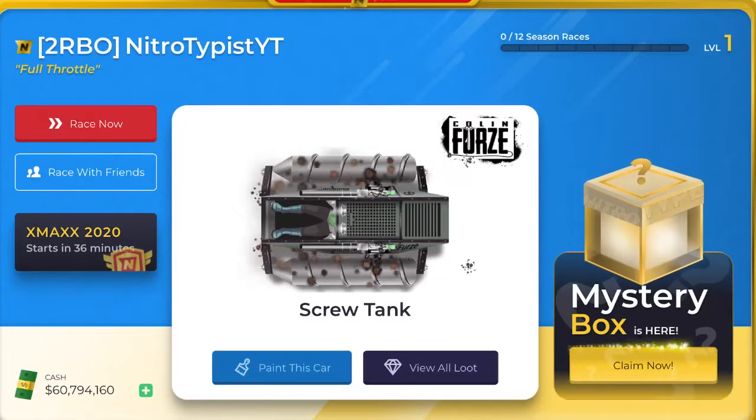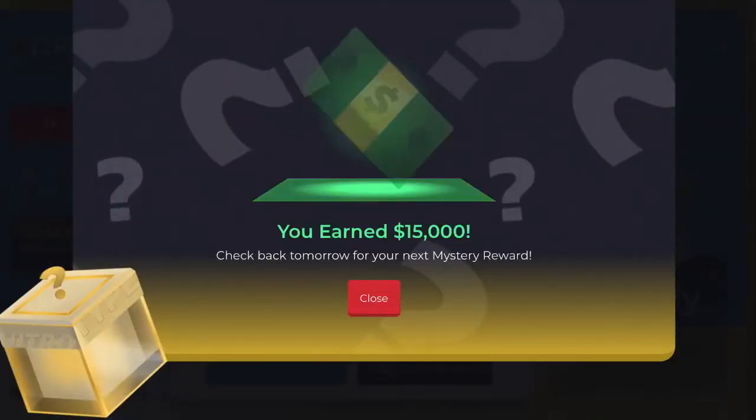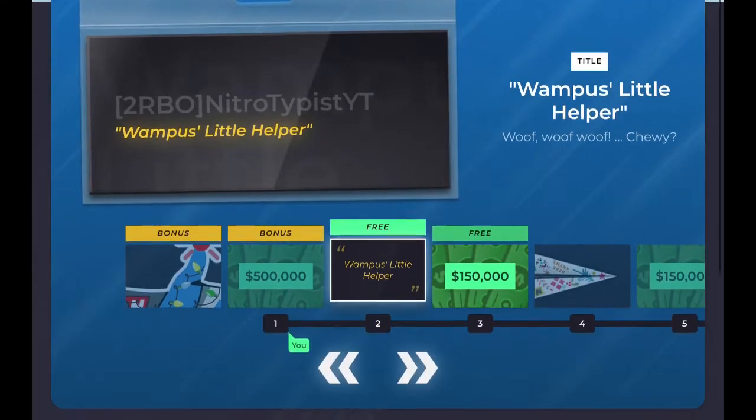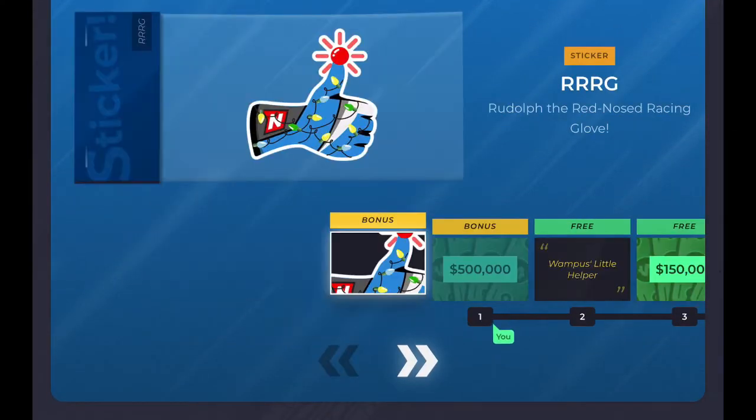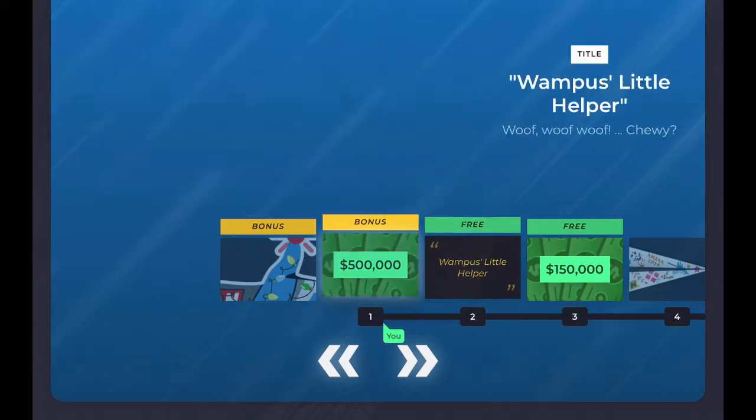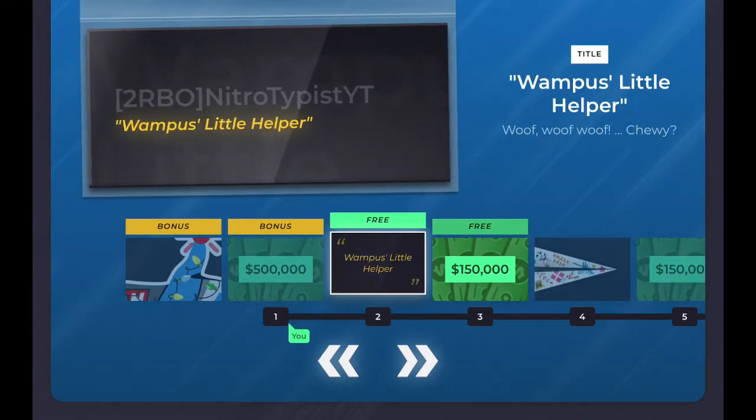Now that we're in, let's collect my mystery box. It's 15,000 and it starts in 36 minutes — so I'm not late. For the bonus we get the Rudolph the Red Nose Racing Club, wow. And then you get 500,000 cash to kick off the season, and then you have a title called 'Wampus Little Helper.'